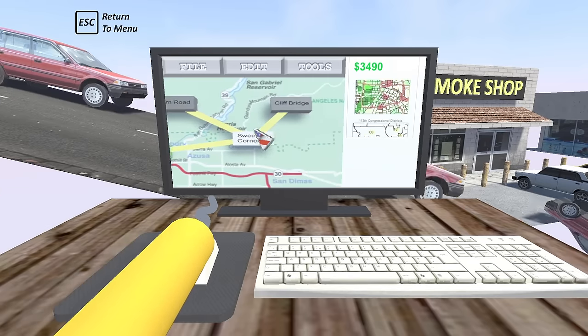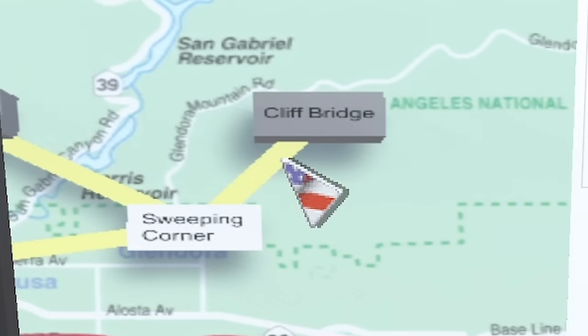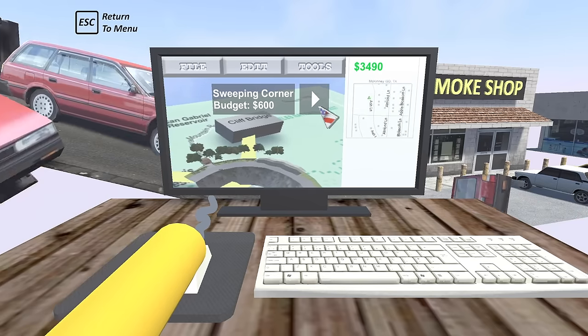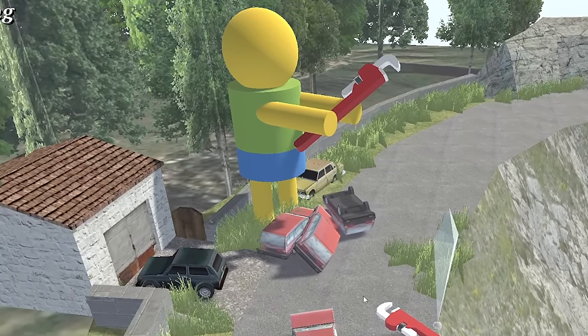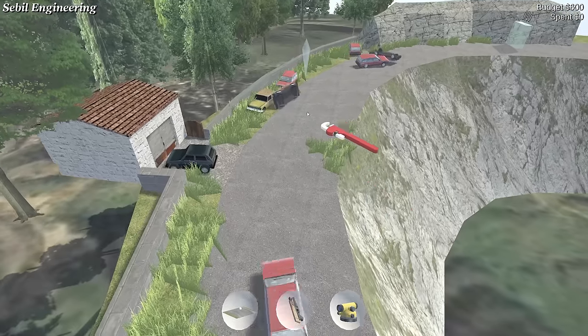This one has two levels: we've got Sweeping Corner first, and that unlocks Farm Road and Cliff Bridge, which sounds very fun. Let's do the Sweeping Corner. Sometimes I get lost and just enjoy solving a problem — it doesn't always have to be big and important, it's nice just to fix things.